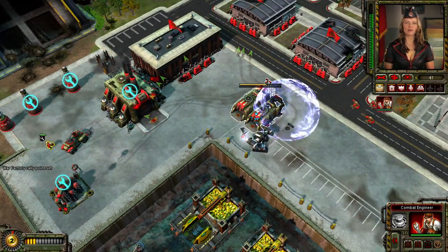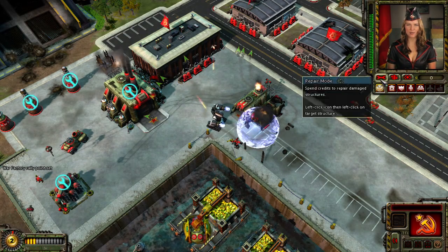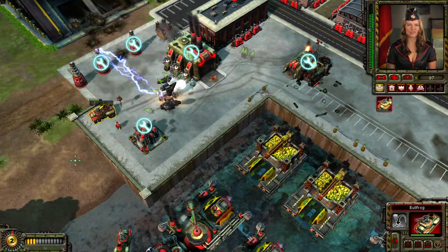Those Future Tanks are too powerful, Commander. We have one more ace up our sleeve and it is time to pull it down. I'm sending you the Grinder. Use them to grind those Future Tanks down to scraps.